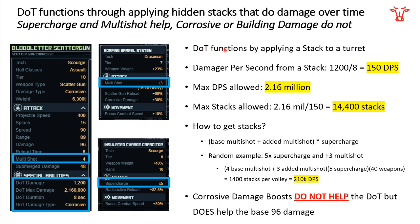Damage over time functions by applying a stack to a turret. That's pretty similar to a launcher where you hit it and it applies a stack and is ready to shockwave, except this doesn't shockwave — each one of those stacks does damage for the duration it's on there. You can see in the duration, these things last for eight seconds and do 1200 damage over those eight seconds. So if this has a tick speed of one second, one stack will do 150 damage every single second it's on the turret for eight seconds.